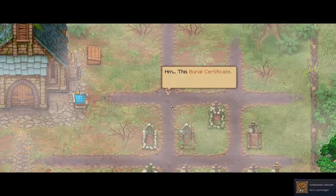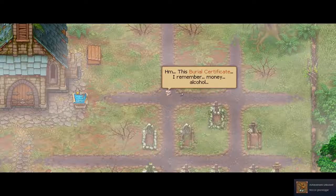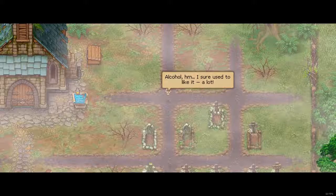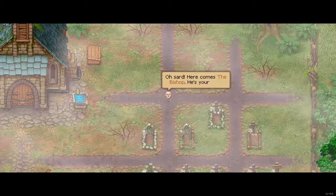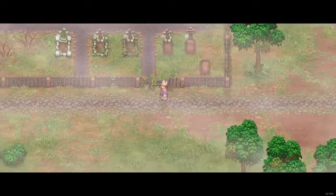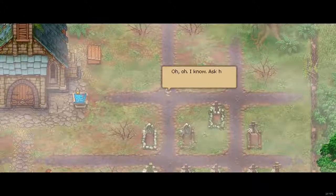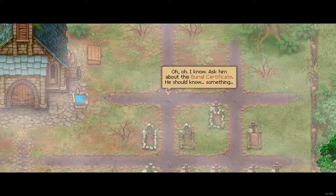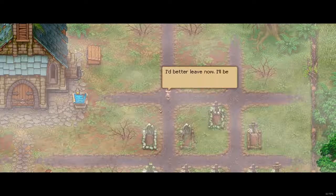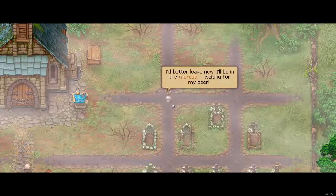Nicely done. This burial certificate — I remember. Money. Alcohol — I sure used to like it. A lot. Here comes the bishop — he's your boss. I know. Ask him about this burial certificate — he should know something. I'd better leave now, I'll be in the morgue waiting for my beer.